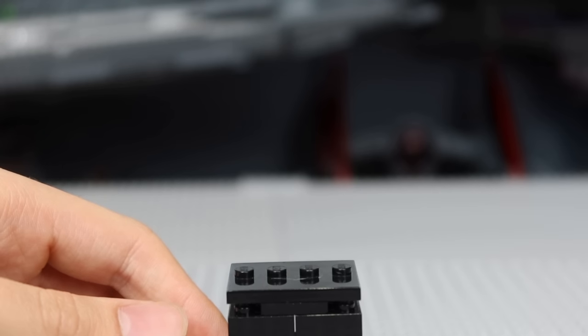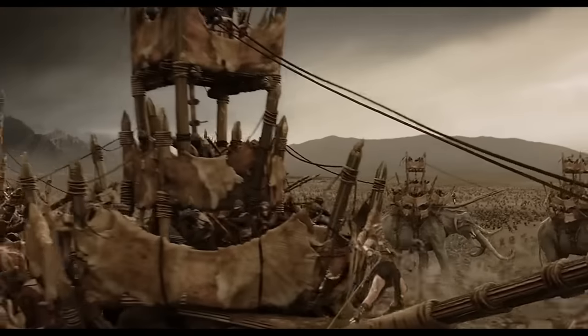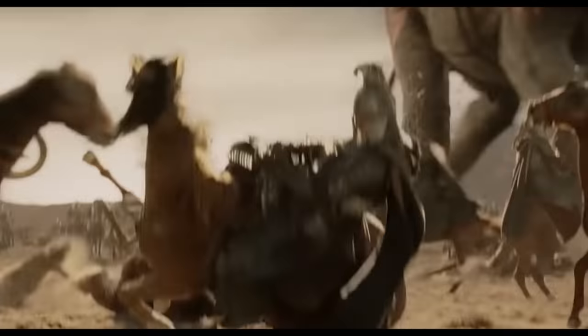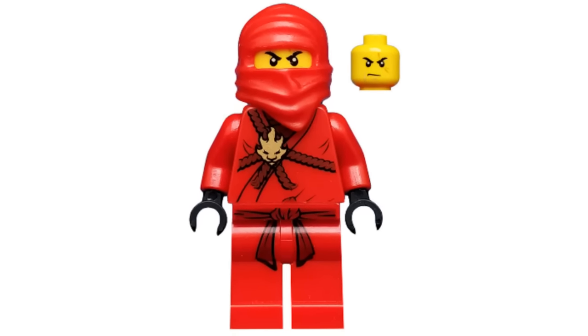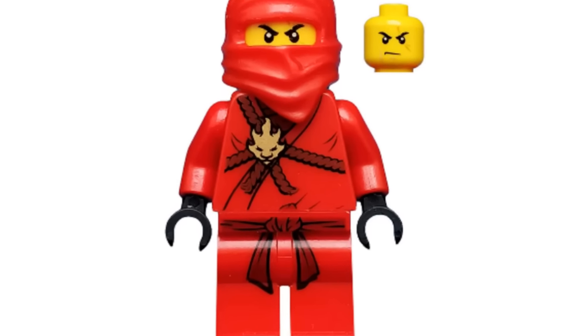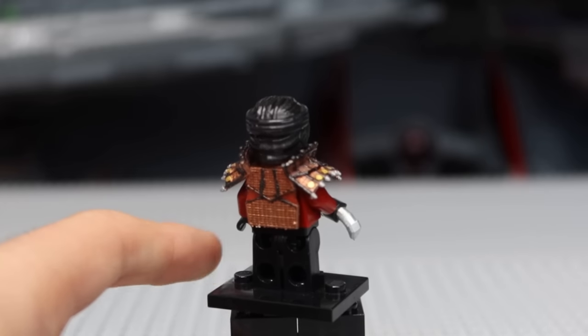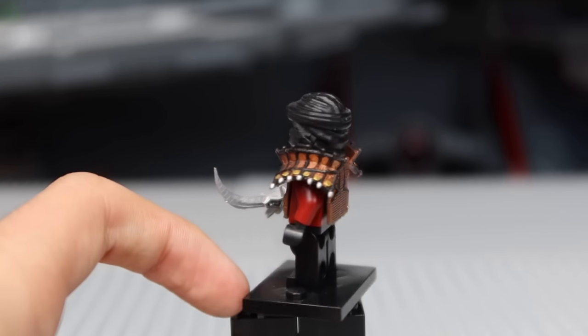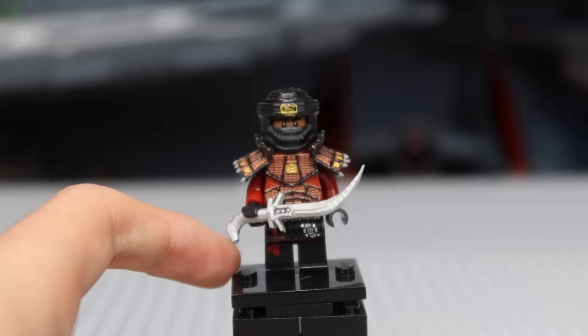Before we move on to the best minifigure, I want to show you the Haradrim Soldier. This one appeared in both the Two Towers and the Return of the King, and I believe LEGO could have made this minifigure in a Mumakil set. Many people would have liked something in this direction. Taking a look at the minifigure, it closely resembles the design from the movie, and the armor piece of the torso has many interesting details on it — I absolutely love it.